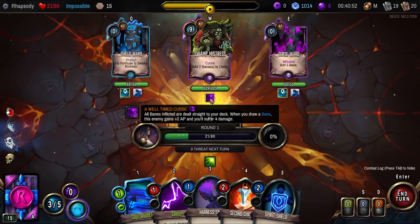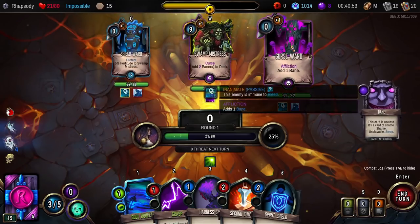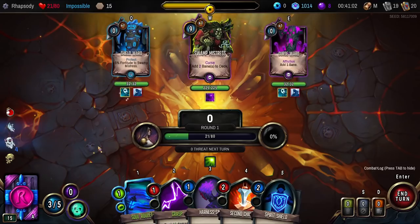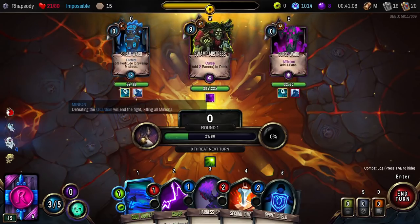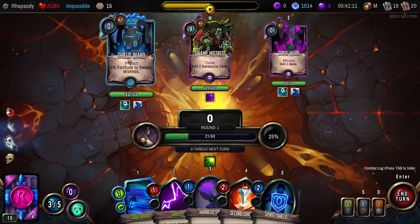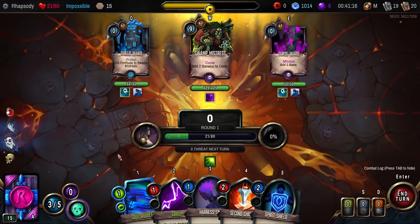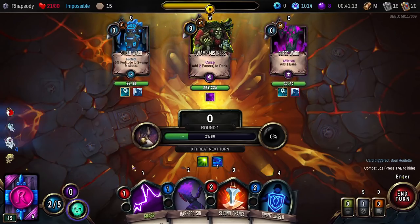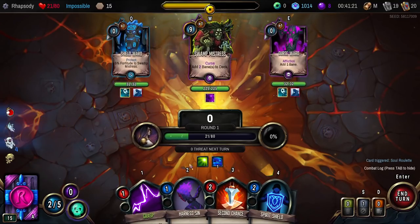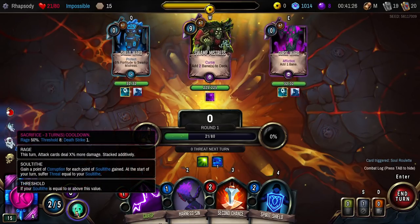Swamp Mistress has a well-timed curse: all banes inflicted are dealt straight to your deck. When you draw a bane, this enemy gains plus 2 AP and I suffer 4 damage. This curse ward over here has got to die — no banes for me. Killing the guardian and learning the fight — they are 25% of the battle progress, so it's not unlikely I actually kill wards the whole time. Let's Soul Roulette. Am I going to have to purge a card this turn? Unless I want to use Sacrifice?